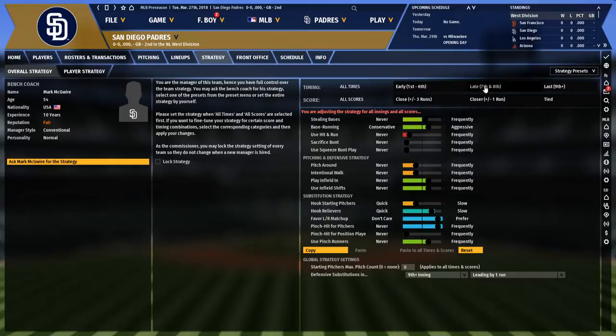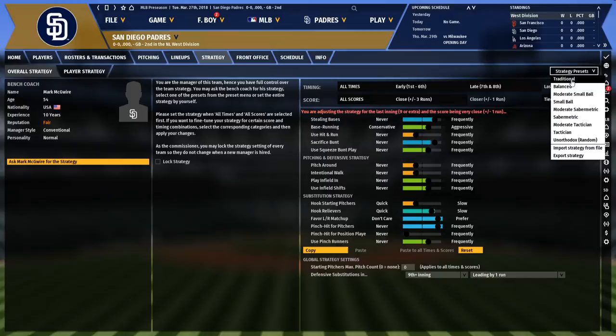These presets apply for all times and all scores, but you can change them to have the team behave differently in close games or late games. For example, in the ninth inning of a very close game, you might want to see more base stealing, use the hit and run, bunt a lot more, and use squeeze plays — because you're in a position where you're trying to manufacture runs.